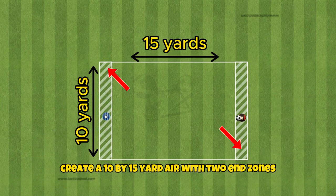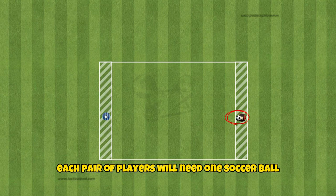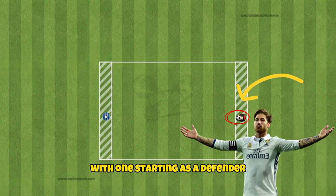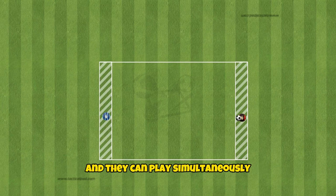Create a 10x15 yard area with two end zones 2 yards in length. Each pair of players will need one soccer ball, with one starting as a defender and the other as an attacker. You can put up to three pairs in each area and they can play simultaneously.